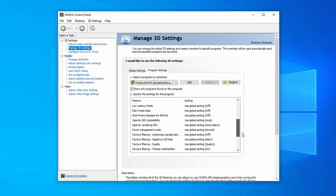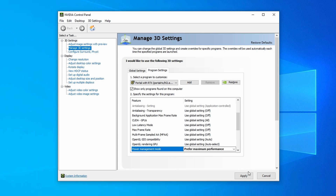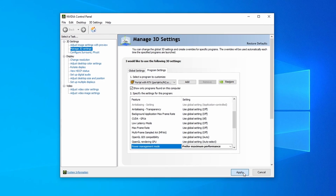Next, scroll down a bit and find Power Management Mode and change this to Prefer Maximum Performance. Make sure to apply these settings before closing the NVIDIA Control Panel.